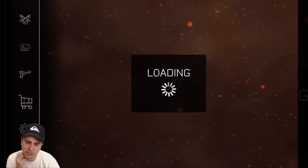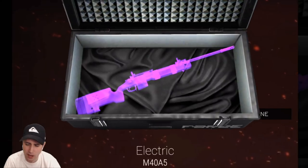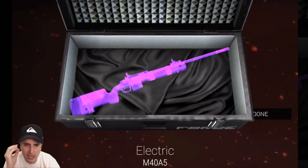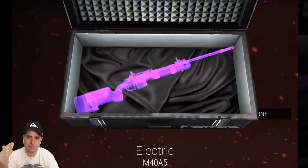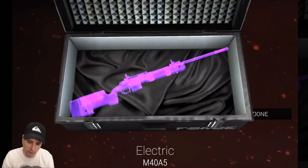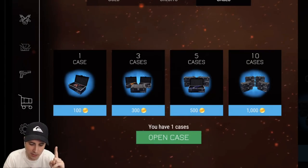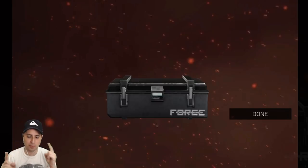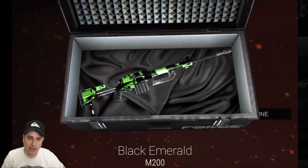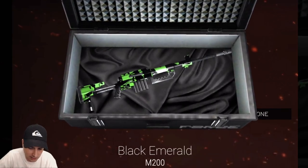Two cases left, guys. Appreciate you watching. Let's see what we get. We wanted bricks for the M60, but we get an electric M40 — amazing electric for the sniper. I feel like I'm getting to the point that because I've unlocked so many commons, now it's going to be more rare, super rares, and legendary stuff. One case left to get my M60 brick. Here we go — drum roll please. There's no way it's going to happen. No — it doesn't happen. Black Emerald M200. Pretty good skin — really like it. That one looks clean as well.